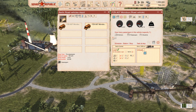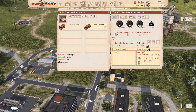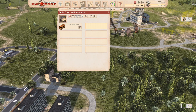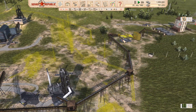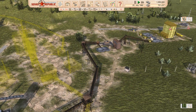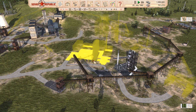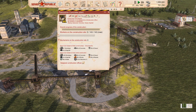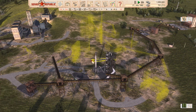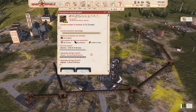We'll load up workers and deposit them at the asphalt plant, then copy the route for a second bus. I only need a bit of asphalt for now — I want to take it slow. We need a lot of gravel stockpiled so we don't get interruptions. The cement plant takes around 80 tons and concrete around 70, so once built they'll suck up about 300 tons of gravel total.